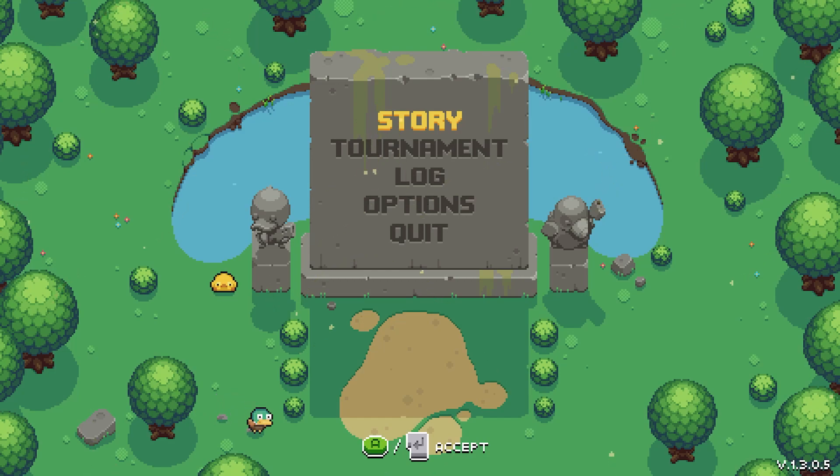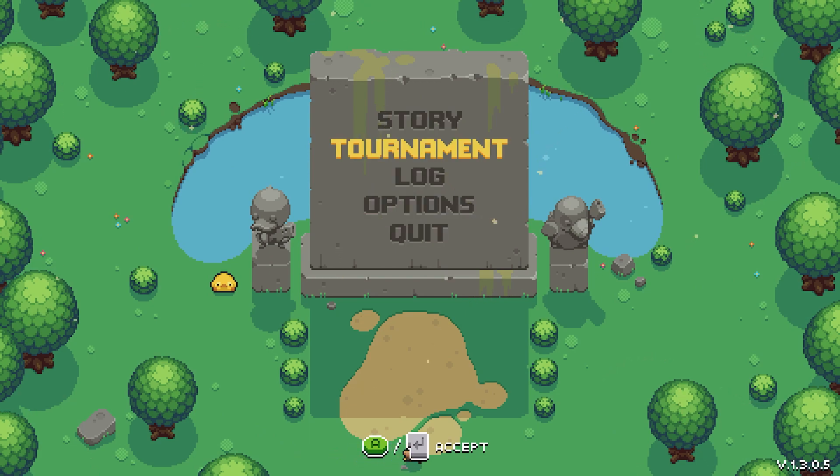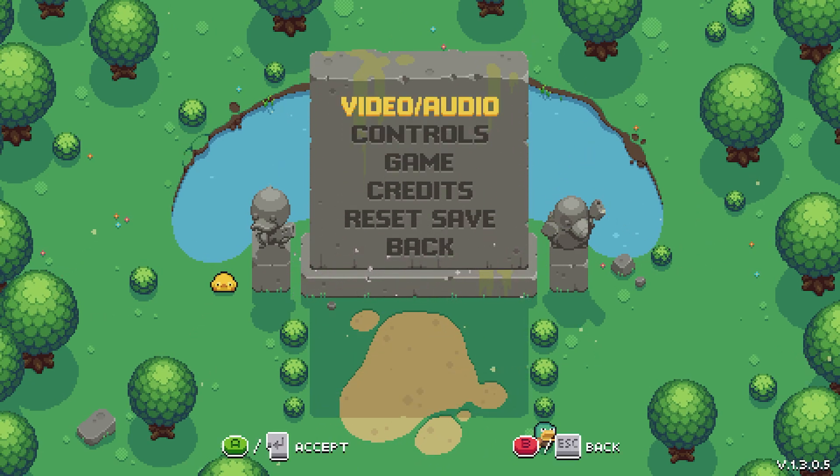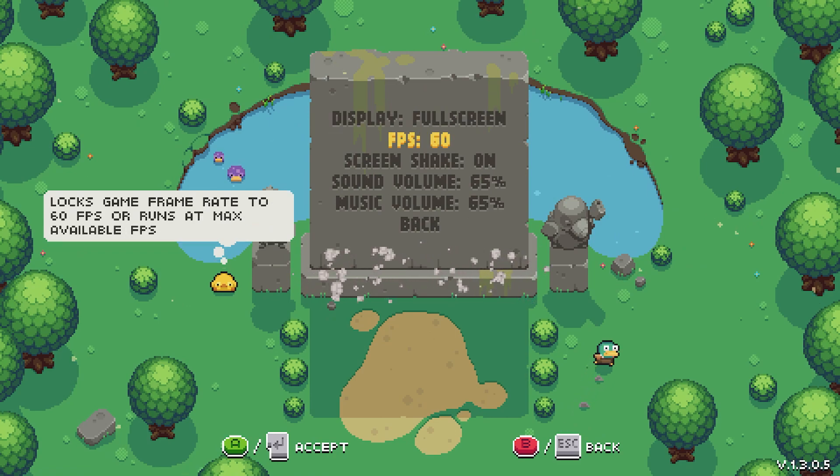Welcome to the video — today I'm gonna be playing Blazing Beaks on the PC to see how much different it is control-wise from the Switch. One thing I notice going into the options is you have the option for either 60 frames per second or max FPS.